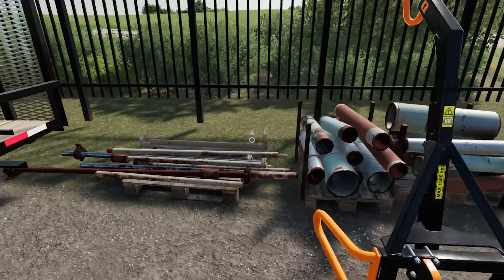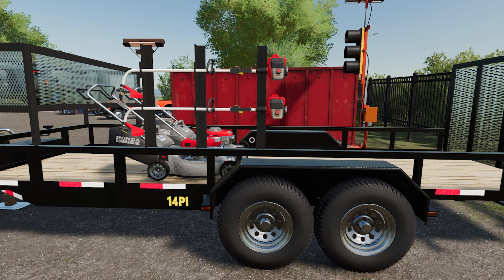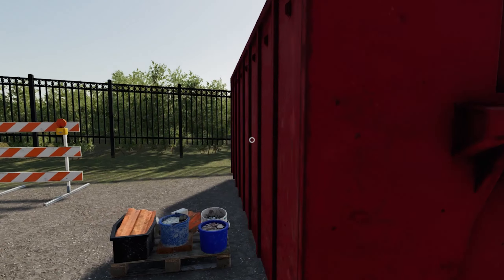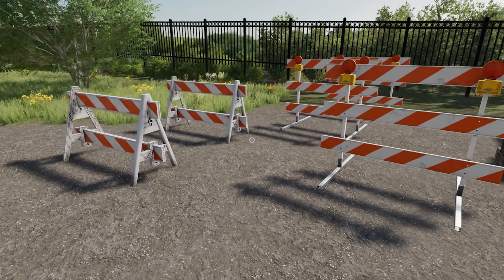Over here we've got a shed where we store little stuff. We've got a bag lifter, some other miscellaneous equipment, and our landscaping trailer that we use with our push mowers. We also have to buy a couple of zero-turn mowers which I haven't done yet — we may do that on the next episode. Over here we've got more of our equipment: a rollback dumpster and some of our road signs.